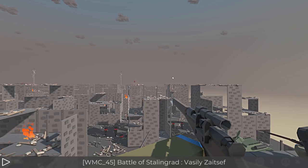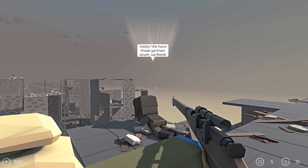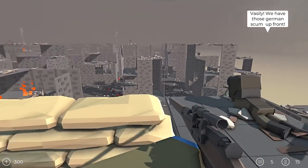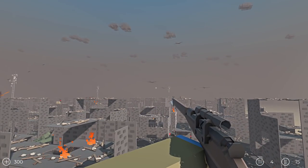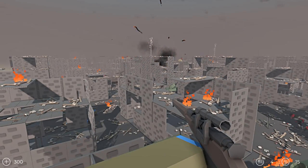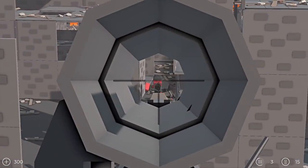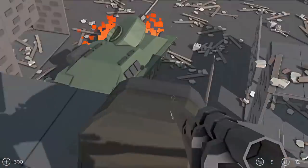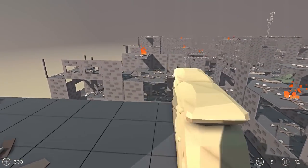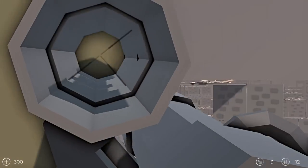This next battle is the Battle of Stalingrad from Vasily Zaitsev's point of view — the famous Russian sniper. We have those German forces up front — roger that comrade, we shall do the best we can. We got planes coming in, bombers dropping payloads down on Stalingrad, absolutely beautiful. And we're getting some good sniper action in there. Do we go forward or stay here?